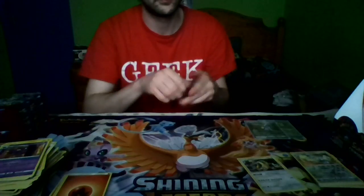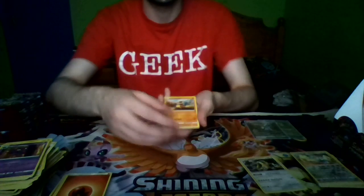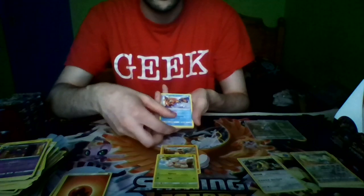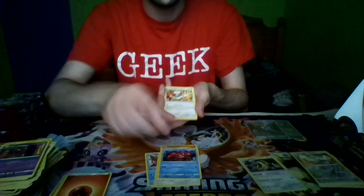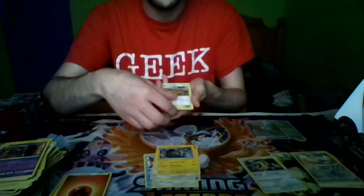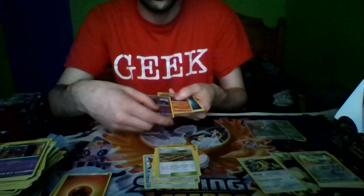First pack of the second half: Cubone, Exeggcute, Magikarp, Mancino, Corphish, Cinchino, a Lone Graveler, Devoured Field, a Reverse Holo Salazzle, and a Regular Rare Bewear, and Darkness Energy.